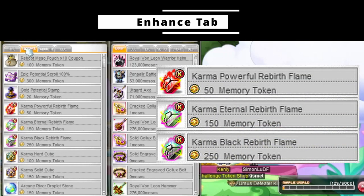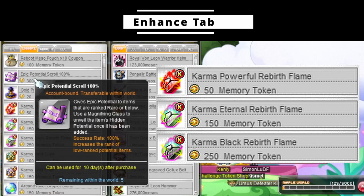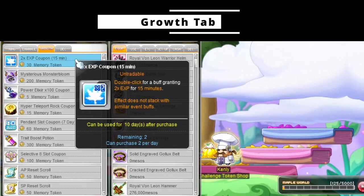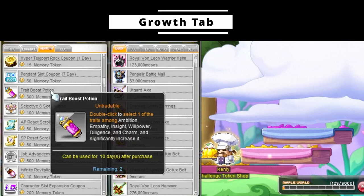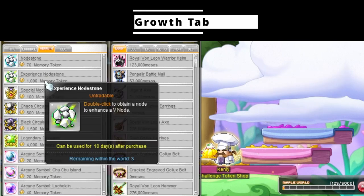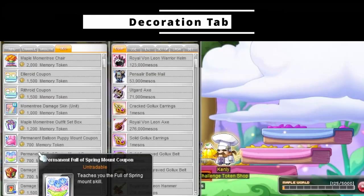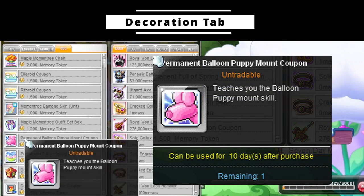In the enhanced tab, this is a great way to get rebirth flames which are hard to come by. There are also some small benefits like epic scrolls, stamps, and starforce scrolls if you're struggling in the early game. In the growth tab, you can grab daily XP coupons and hyper teleport rocks, plus 2 trait boost potions per character — a great way to get the pocket slot on all your mules and level hard-to-level traits like insight for elemental resistance, as well as node stones and symbols. In the decoration tab, they have some fun cosmetics including a balloon puppy — great for spicing up your in-game wardrobe for free.